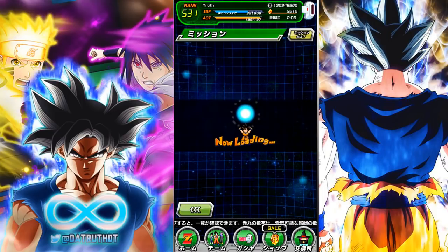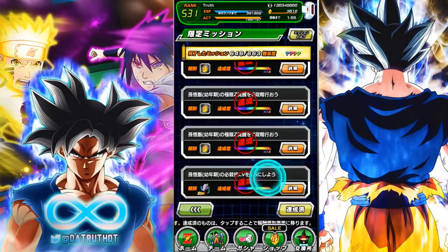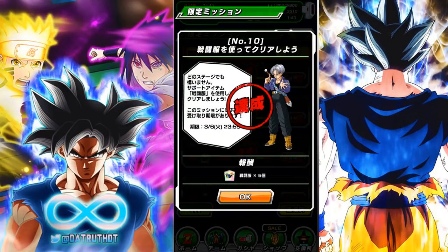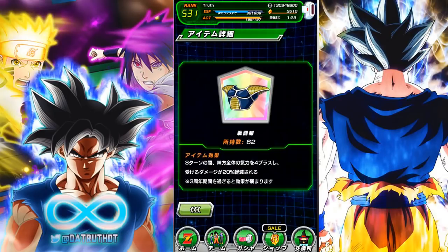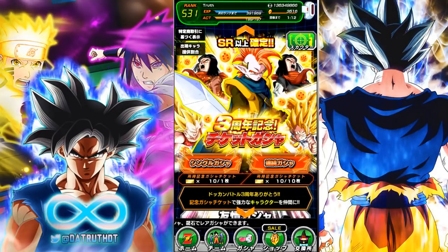Another mission people are getting tripped up on is mission 10. In order to complete it, you just have to use the battle armor item — the three-year special anniversary item. It's under sport items, I believe — sport items are level 3. During the three-year anniversary it gives everyone three Ki and damage reduced by 20% for three turns. But I believe this item only has its special effect during the three-year anniversary itself; after the anniversary its effect will dissipate, kind of like the Arale poop sticks that just turn into normal sticks.